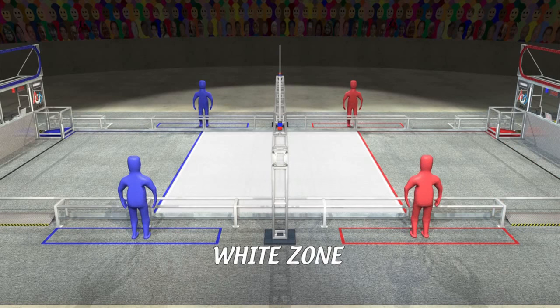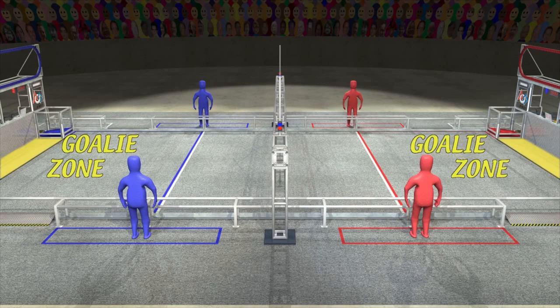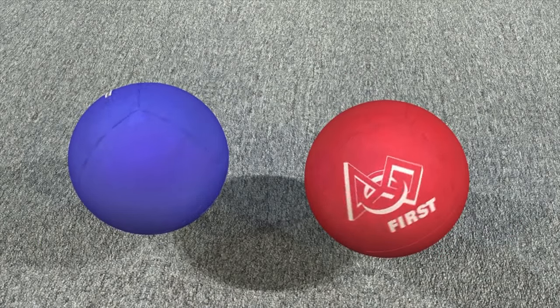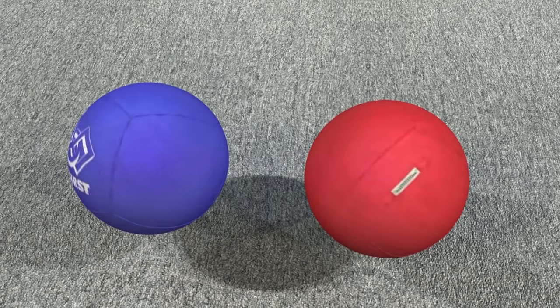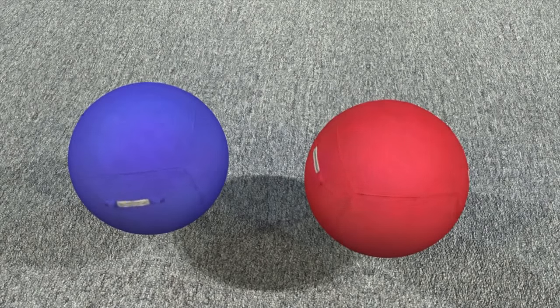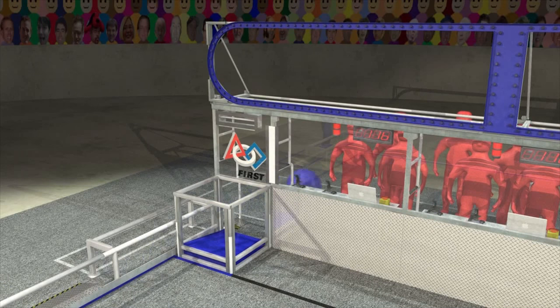The three zones are red, white, and blue. Additional goalie zones are at the ends of the field, between the pairs of low goals. Aerial Assist is played with two-foot diameter exercise balls, colored red and blue to match the corresponding Alliance. The objective of Aerial Assist is for teams on an Alliance to work together to advance the ball down the field and score into their Alliance goals at the far end of the field.